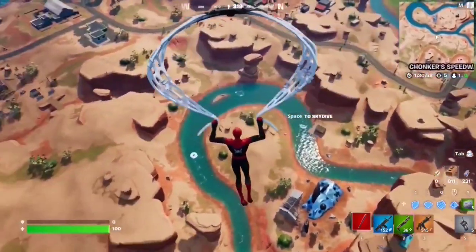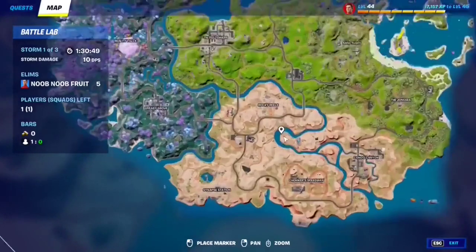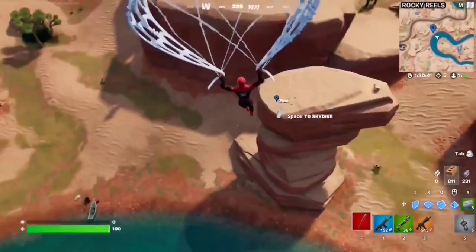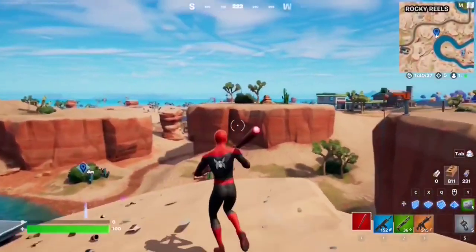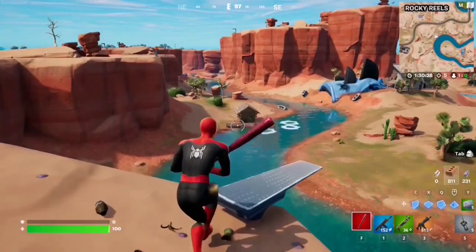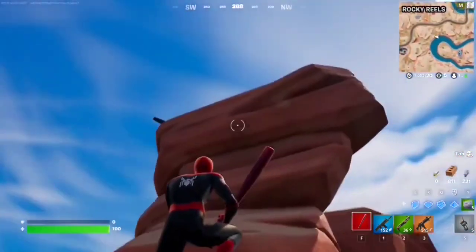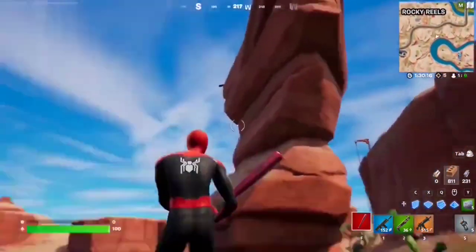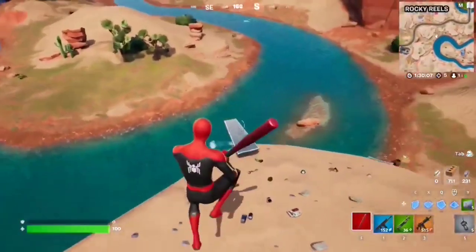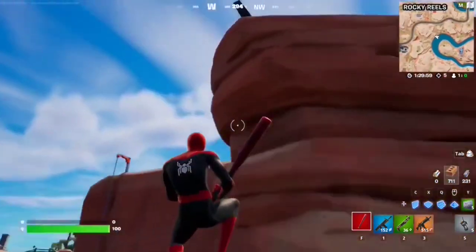For this Week 3 seasonal quest, you have to jump off a diving board. In the desert area there are these little diving boards on top of rock formations — go right to this area and land on top. There's a bunch of them around. As soon as you step onto it, it just pushes you up. Note that in zero build mode you have no way of getting back up, so I recommend doing this in build mode so you can just build up again. You need to do this three times.